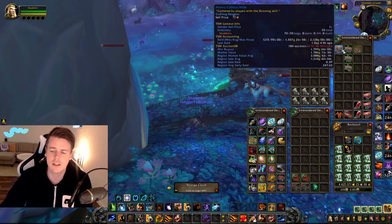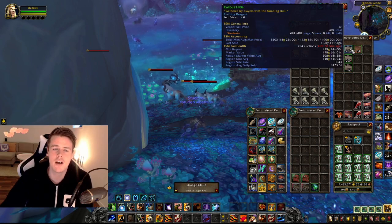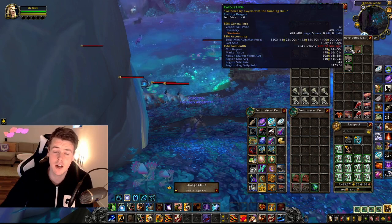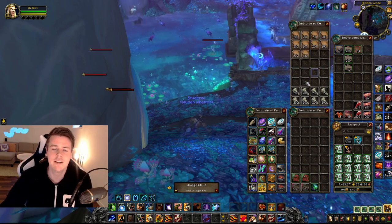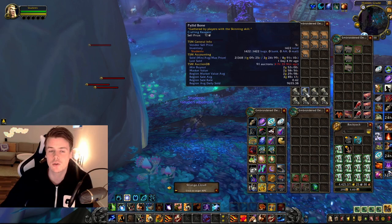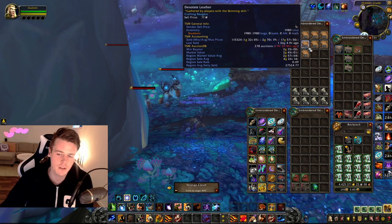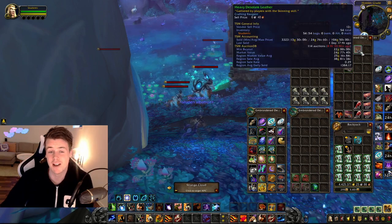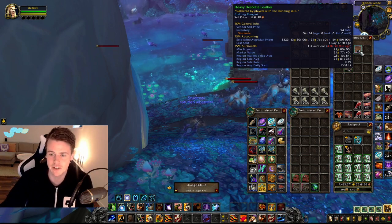We've got 70 Heavy Callusite, which has a market value of 146,000 gold. We have 492 Callusite, which has a market value of 102,000 gold. Then we've got some Pallet Bones — they're not worth that much, about 3,000 gold total market value. Same with the Desolate Leather, it's like 5k market value. And then we've got some Heavy Desolate, but it's kind of bad — another 1,000 gold in Heavy Desolate Leather.